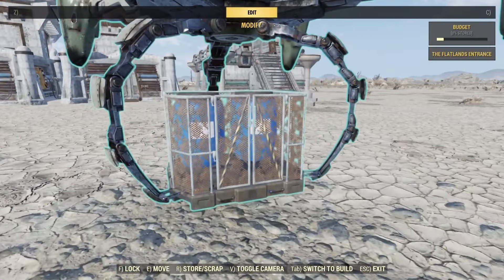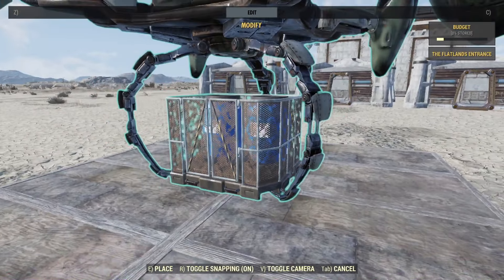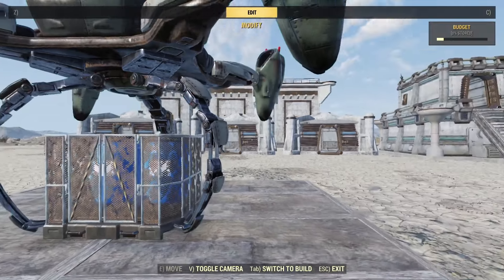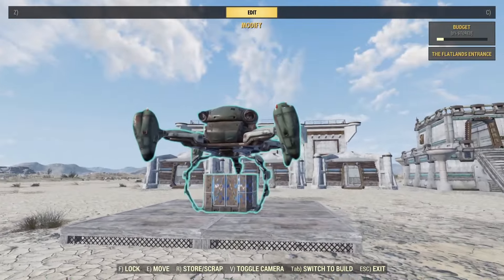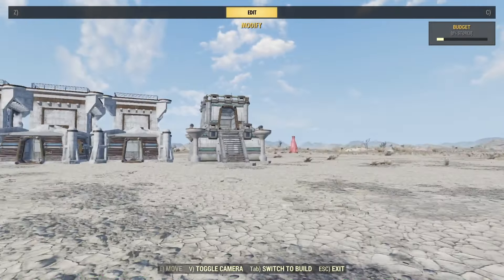Since another base came with this - yes, you can put this on structures. So you can have this on top of things, you can have it just sitting on the ground. It really is up to you.